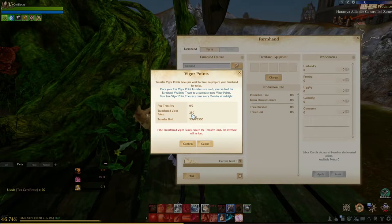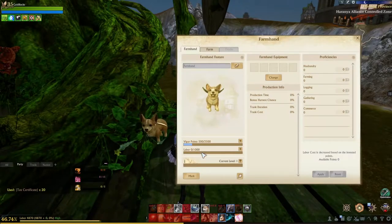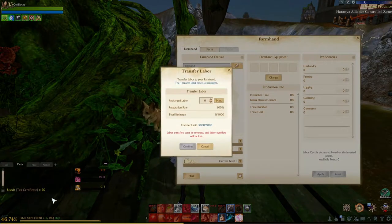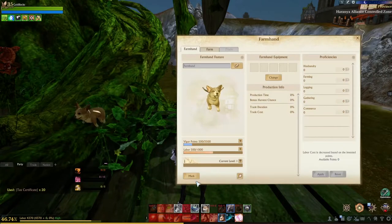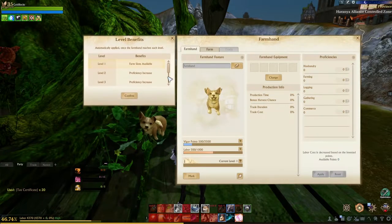You can transfer the initial vigor amount two times, and then you can replenish it through the marketplace, which I'll show you in a moment. The farmhand also takes labor, which it shares with your character — I gave it 500 and it took 500 labor points from myself. These are the level benefits: as you level the farmhand up just by using them, more benefits are added overall.